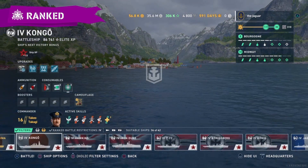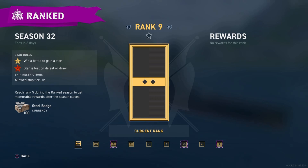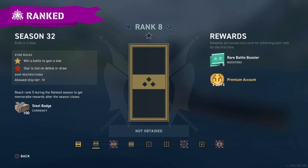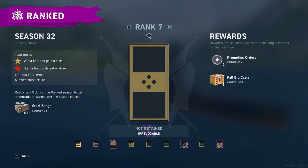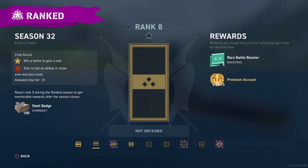You against the other guy. The details for the rank season are as follows: win a battle and you gain a star; you lose a star by a defeat or a draw. You have one star under rank nine, so you need to win one battle to progress to rank eight, win another and you go to rank seven. Toggling through with L1 or R1 you can see the rewards you'll get by completing each rank.